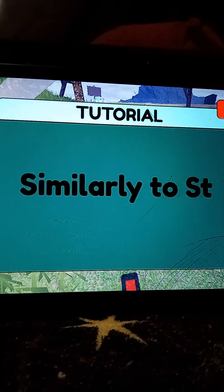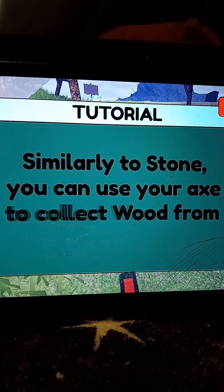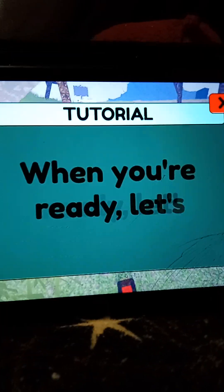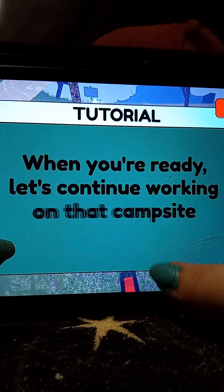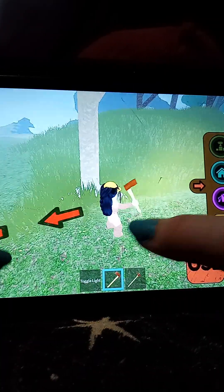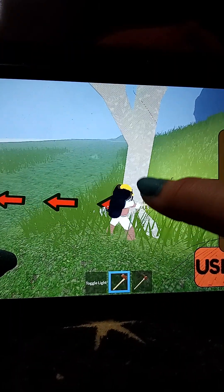That hurts so freaking bad. You can use your axe to collect wood from trees. Okay, this is fun. When you're ready, let's continue working on that campsite. Wait, we used the axe. All right, let me make sure — this is for wood. Okay, it's not telling me don't use it. Wait, it's telling me to come back here. Do we have enough? Nope. Just checking, because it keeps telling me to come back here.